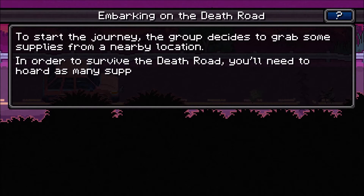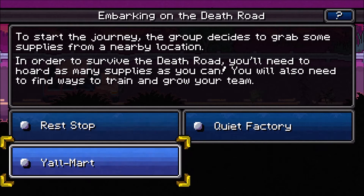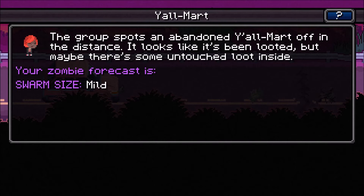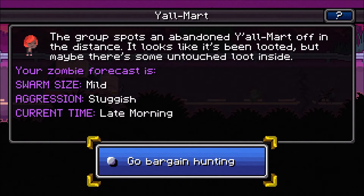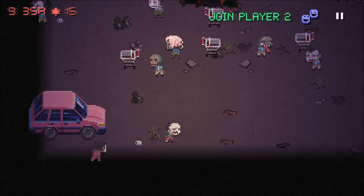Starting the journey, we decide to grab some supplies. Do we want to do a Yalmart, Quiet Factory, or Rest Stop? Well, anything that sounds like Walmart is probably definitely a good choice. We have spotted the abandoned place. Swarm size: mild. Aggression: sluggish. Late morning. So an easy warm-up loot hunt. We're going to go with Kimmy.